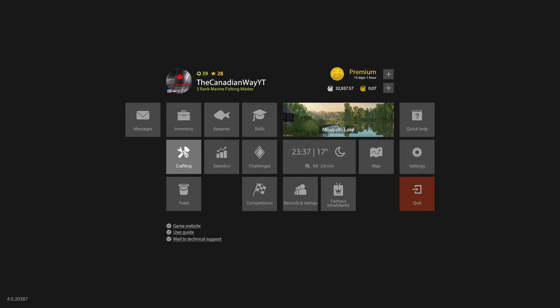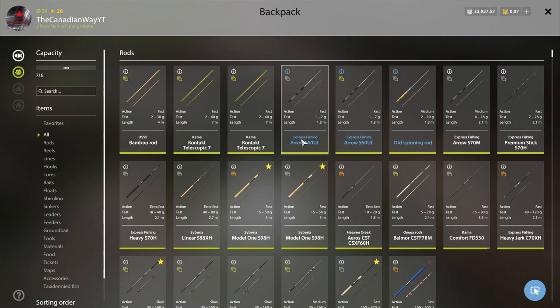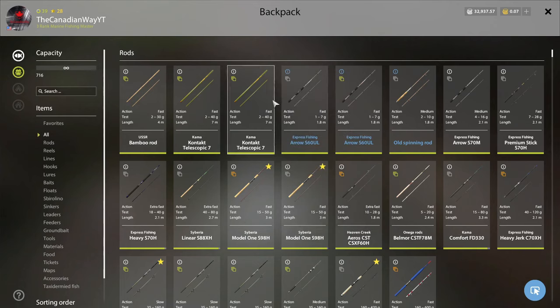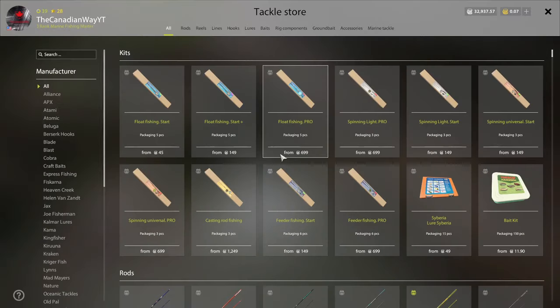So we go to the menus. You're going to have a beginner rod and reel. You'll probably get something like the Arrow — it's a 3 kilogram rod, and it's pretty trash. You're also going to have the Spark reel that comes with it — it's the size 2,000, 3.2 kilograms, gear ratio 5-4-1. It is not a good reel by any means. So before we talk about anything else, you want to go to the Tackle Store and get enough silver to upgrade.